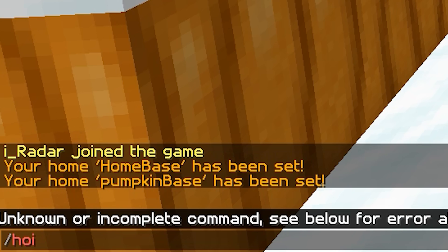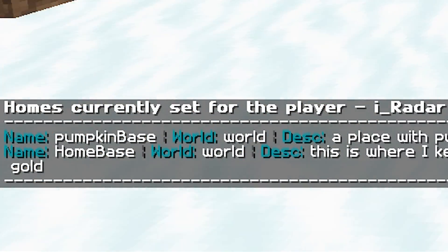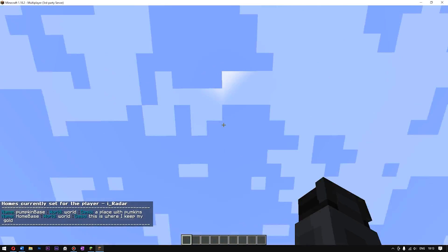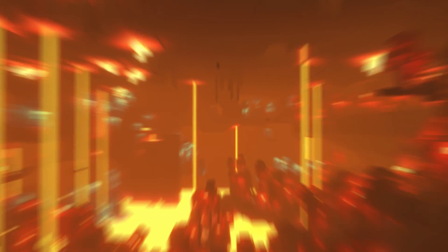The next command is slash homes followed by a player's name. This tells you exactly how many homes a certain person has and their names. For example, if I do slash homes iradar, it gives me a list of all the places I have and their descriptions — like pumpkin-base in the main world, with the description 'a place with pumpkins.'